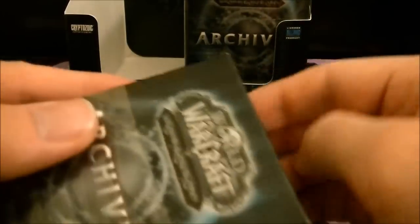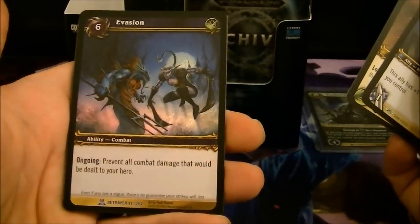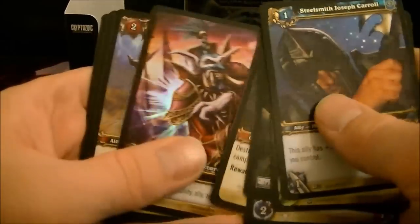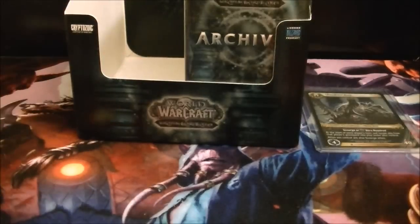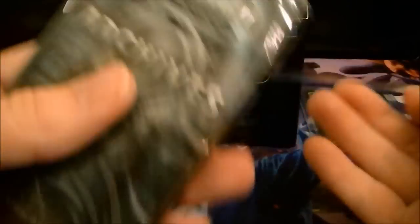The last pack of this half — Evasion. No loot cards in the first half, but we did get a Lich King, so that's pretty cool. Let's move on to the second half of the box.